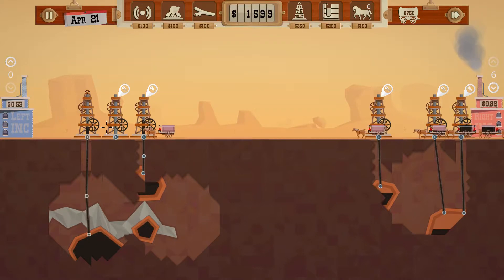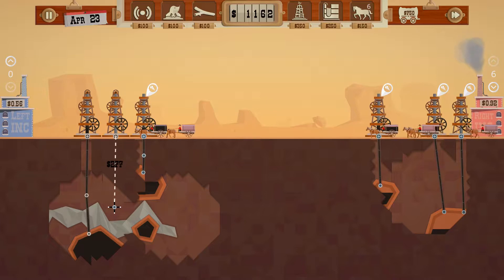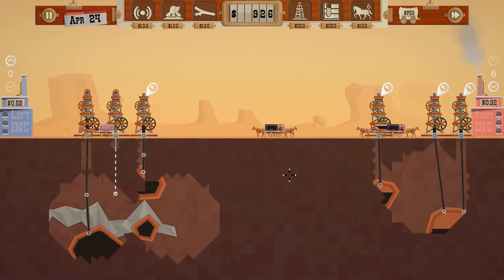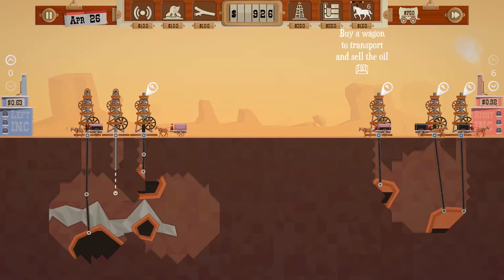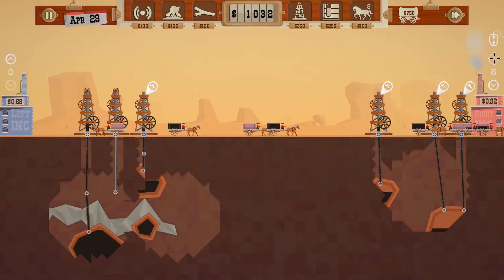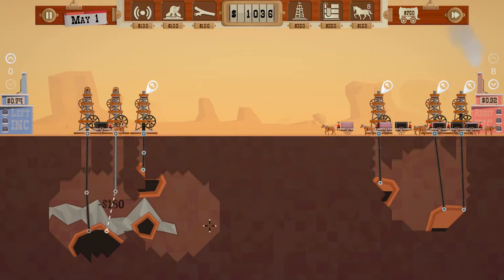I'm gonna upgrade this one and come down here, stop right about there to get my joint in. We're draining this one pretty good. Let's get another horse or two. At 92 — you're good. You're also gonna come down here because this looks like a pretty big deposit.